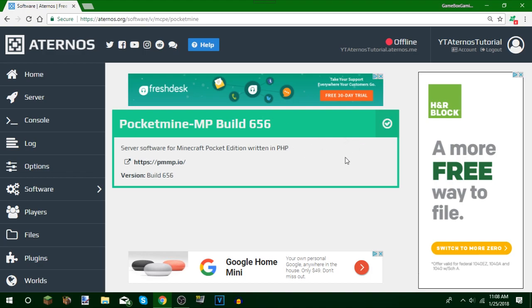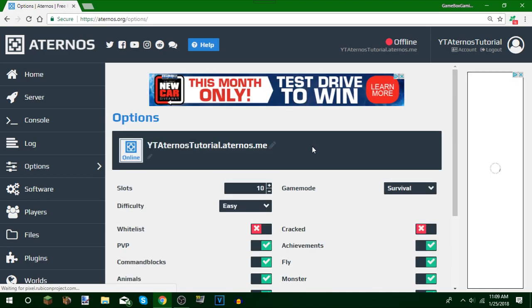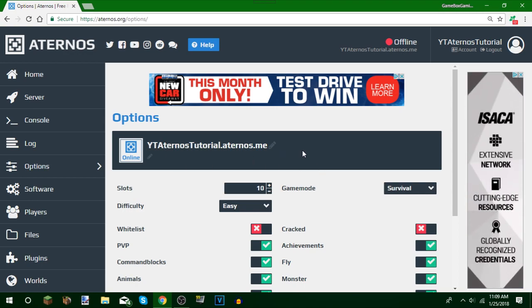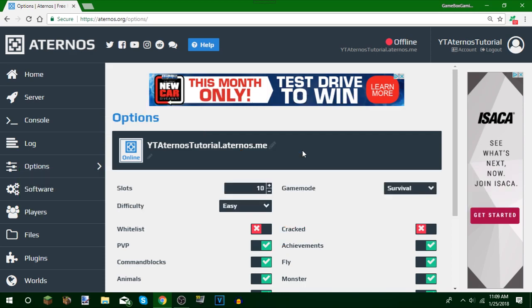You can do a few options if you go over to the Options tab. There are a lot of options you can change on your server, just like Minecraft PC. You can change the IP, but I want to point out that if you're thinking about changing the IP, you cannot change it back once you do. You've got to be creative because a lot of IPs are already taken. I suggest you just keep it as it is.